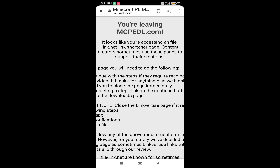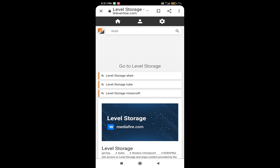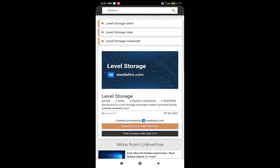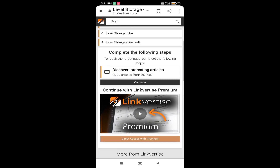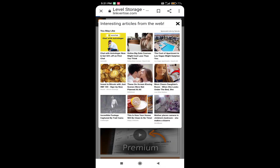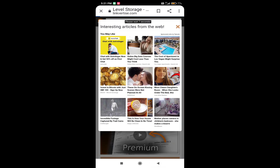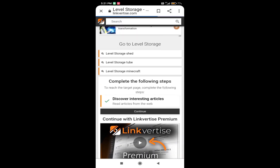Scroll down to the blue link and click on the linkvertise.com link. From linkvertise.com, click on 'Free Access with Ads', then click on the link to go to the article and load it. Wait 2-3 seconds for the exit button to appear, then wait a moment and click continue.